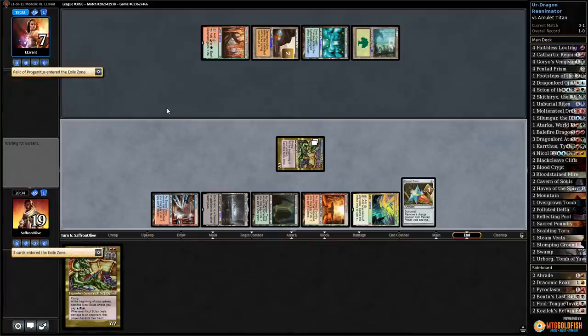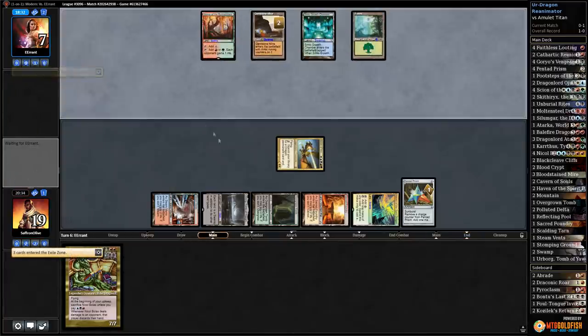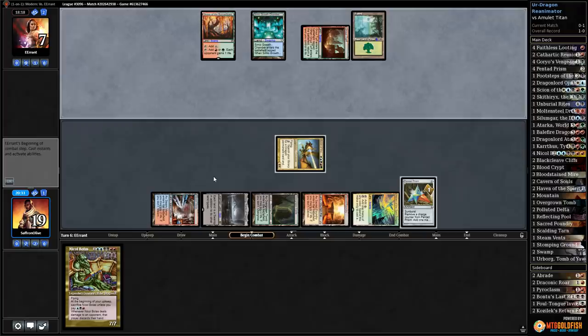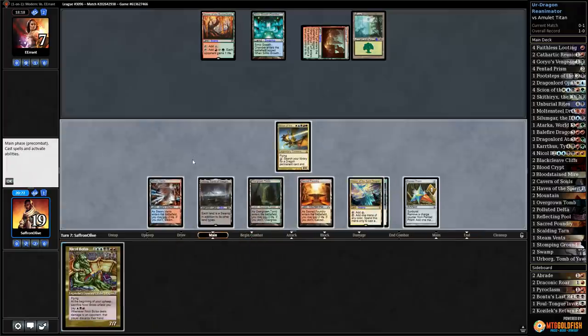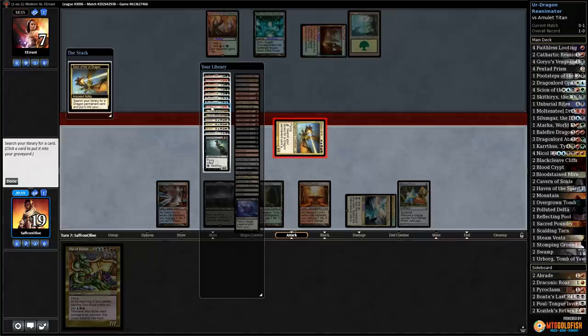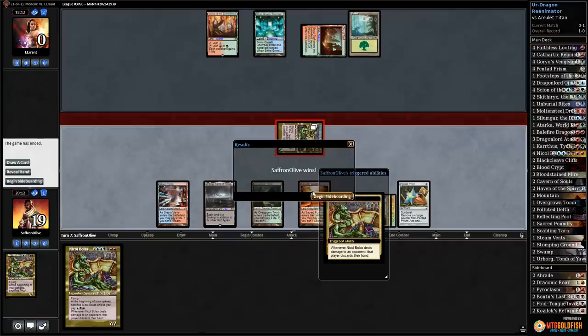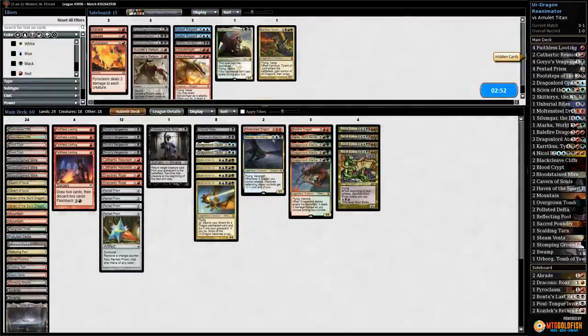Get Nicol Bolas — attack with Scion, mind twist their hand. They had the Titan too! Cast Prism, Draconic Roar the Scout, and pass. I don't know if opponent can win from here even if they draw land plus Titan. They turf-pick up a land, opponent passes — we play Haven, attack with Scion, tutor for Nicol Bolas again, and that's game! Got there! Our opponent had graveyard hate and we just won naturally by casting Scion of the Urdragon.